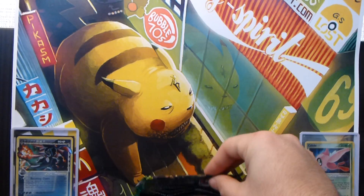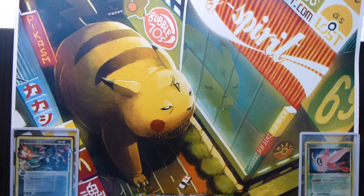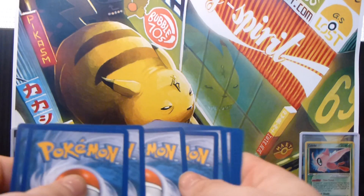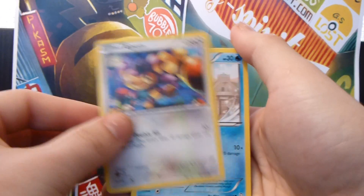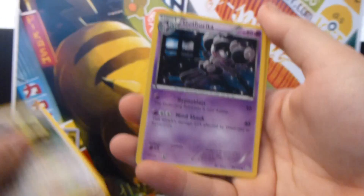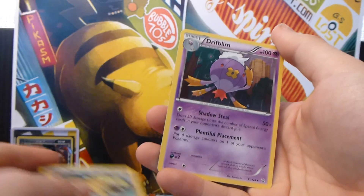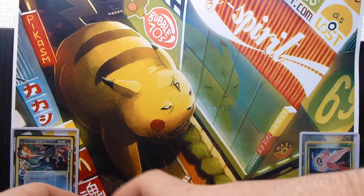Alright, next pack is a Terrakion pack. So we have an Aipom, a Magikarp, Minccino, a Fungus, a Spheal, a Bibarel, a Gotharita, Lairon, a Bibarel Reverse, and a Drifblim Rare. So nothing too exciting in that pack.